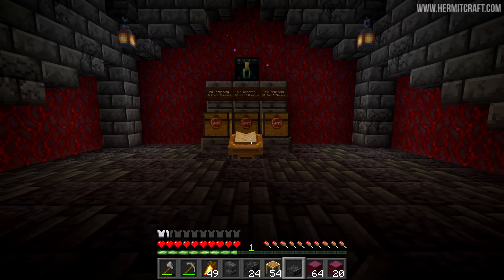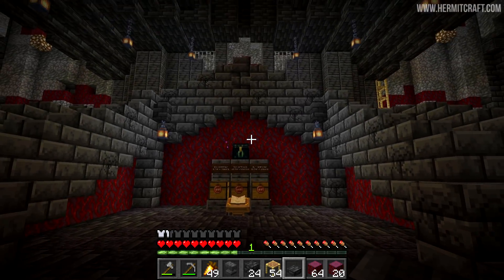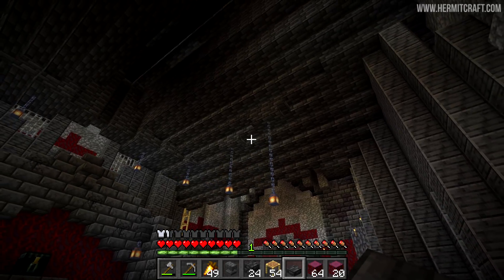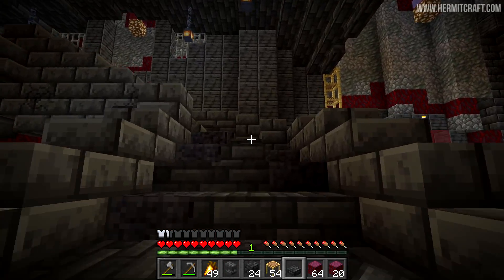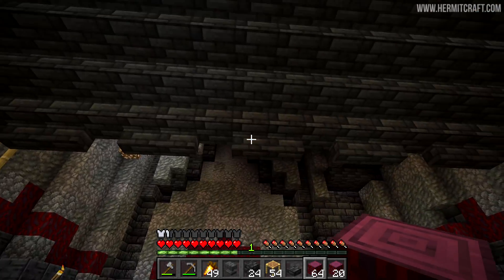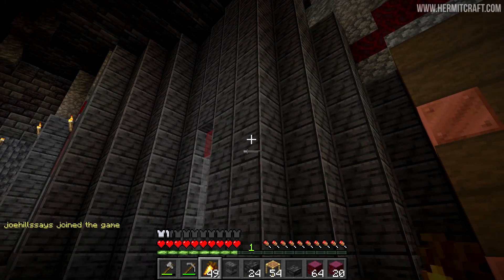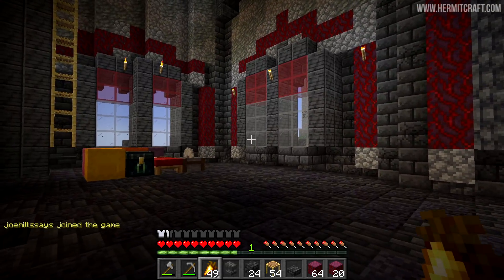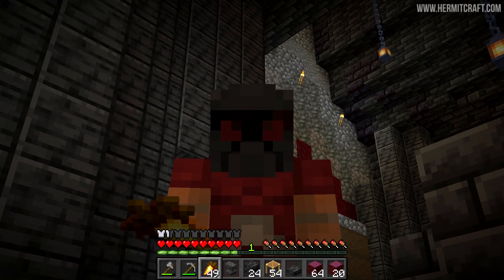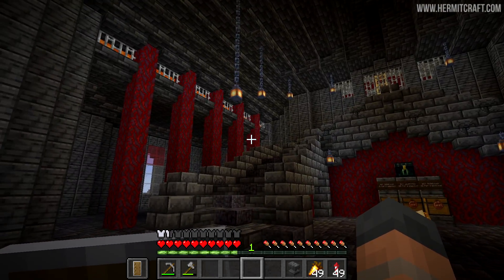We're going to take this shape here, extend it across to the top of the staircase, and that'll create the roof that will divide the two floors apart. That is a very nice sight. We're still going to sell the derp coin in this spot — I might renovate it a little. What a gorgeous entrance to our shop. That roof is very domineering. I like it. We're going to create some crimson stems to divide the room, use some lava for lighting, and use these deep slate tiles around the sides.